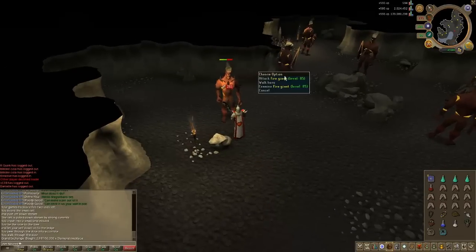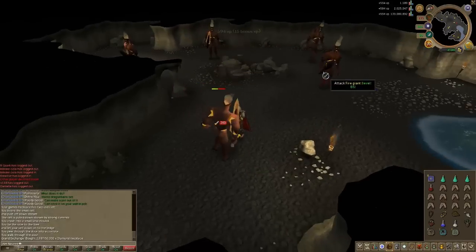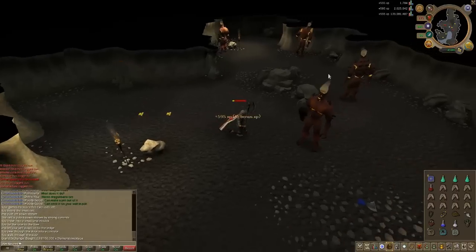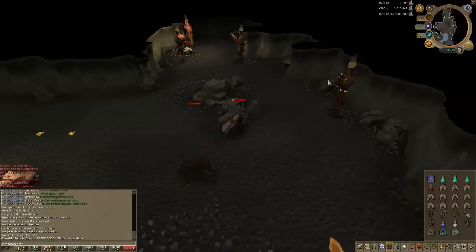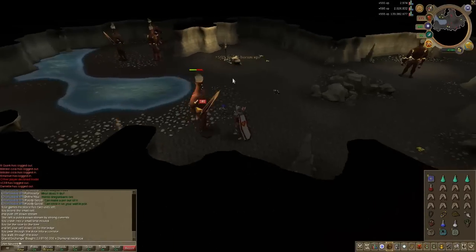It saves so much time. In case you don't know what Dharok's is — Dharok's is pretty much: the lower your health is, the higher your hits are. If you go under 10% health your hits will be doubled, and even if you go lower your hits could be double and a bit. So the lower your health is, the more your hits will be. I usually aim for around 10% health, which for me is 90 hit points, and it's not that hard to keep yourself alive at 90 hit points.